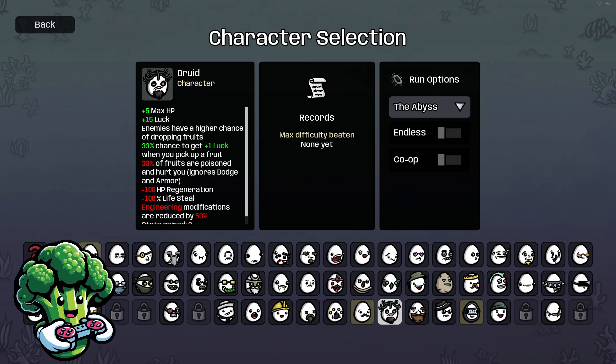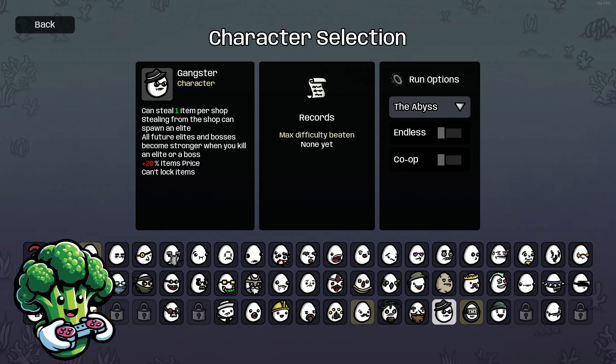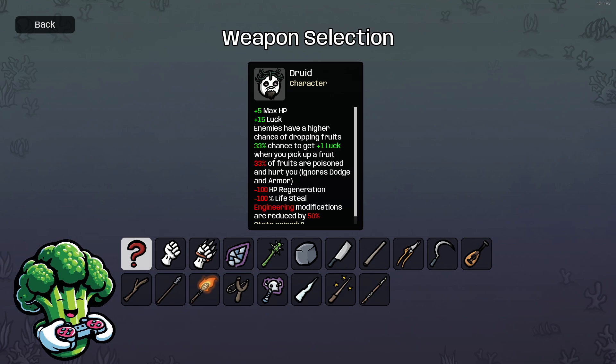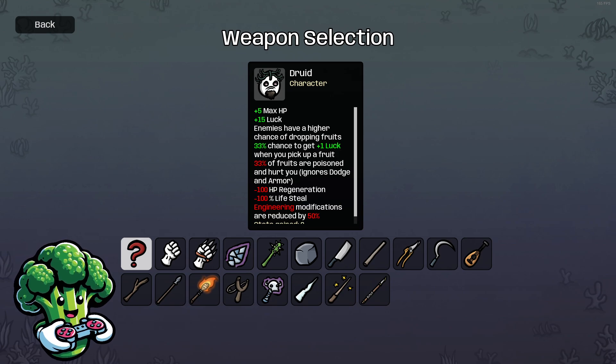Hello everybody, welcome back to another Danger 5 run. Today I'm going to do another new character — I'm on a new character kick now that I've started playing them. I think the Druid looks pretty cool so I'm going to try that character out. I have not run this character yet at all, but we'll see what we can do.